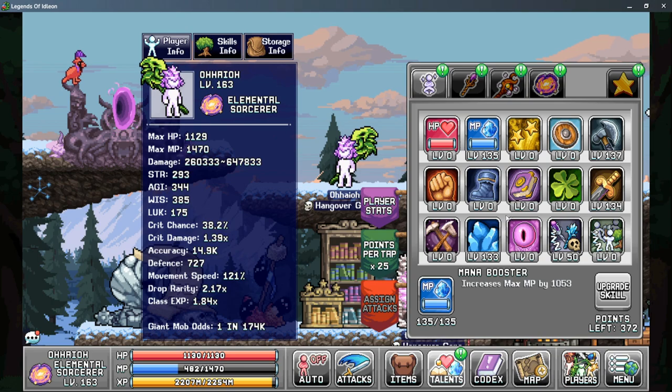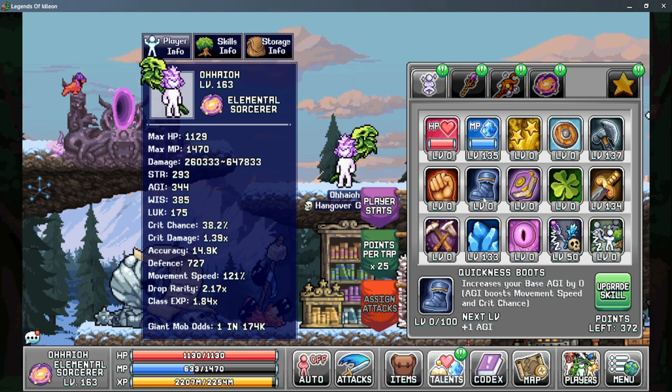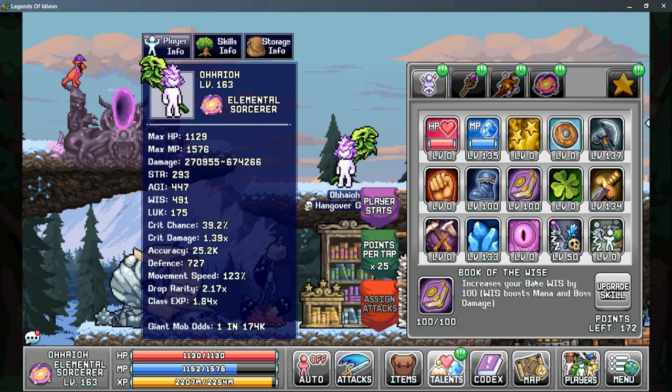From here our priority becomes a little different depending on what you need at what point in the game. You can choose Book of the Wise for more wisdom to increase your damage, or you can choose Quickness Boots to boost your agility which will help you increase your accuracy. If you don't have enough accuracy for the monsters you're fighting, all of your other stats become basically useless, so always make sure you have enough accuracy. We'll boost our agility so you can see what the accuracy looks like, and then put our points into Book of the Wise. We will need to come back to this tab at the end of the build because there are talents in Tab 3 that will allow us to boost things like Book of the Wise a little bit more.